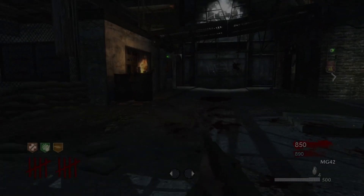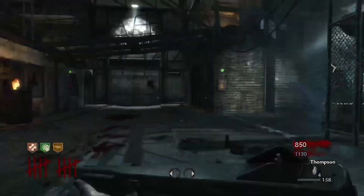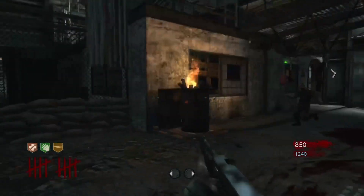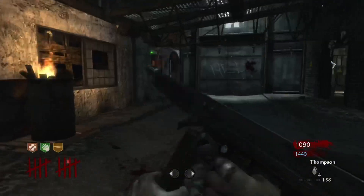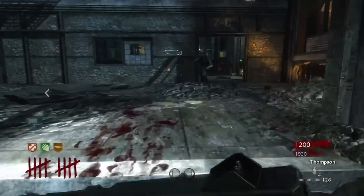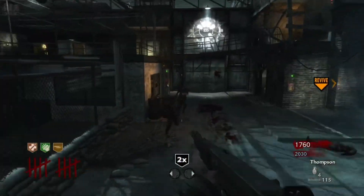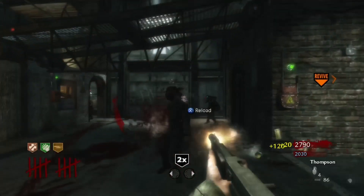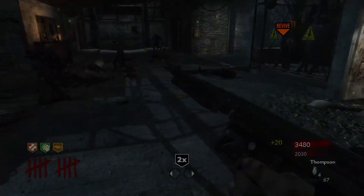Hello everybody, Tactics Zombies here. Welcome to the last video of the World at War Zombies Retrospective Series. In today's episode we will be talking about Darice, also known as The Giant. Now that these maps are going to start getting a bit more complex with story and easter eggs, I'm going to start splitting up these videos into three parts. Part 1 will be dedicated to gameplay and differences between remasters where applicable. Part 2 will be all about the story of the map. And Part 3 will be all about the easter eggs and secrets. Without any further ado, let's get right into the retrospective.